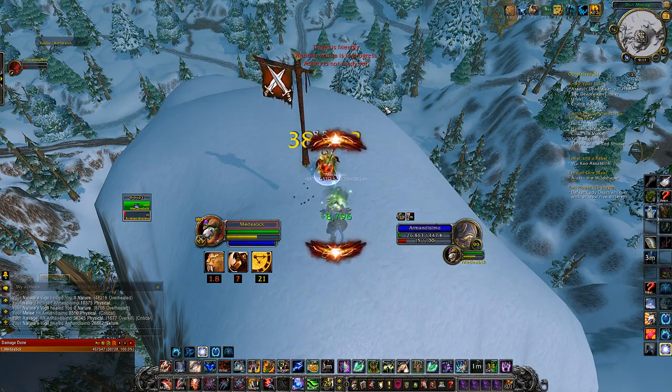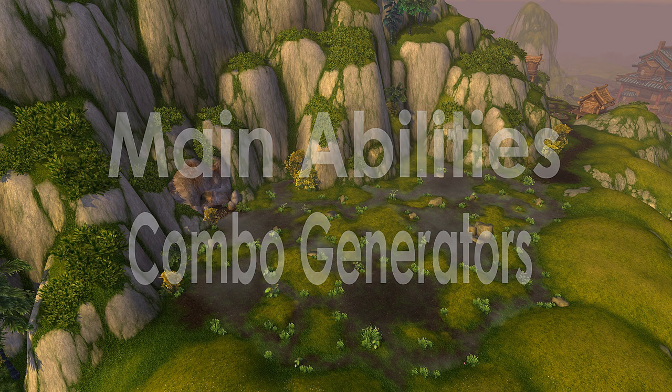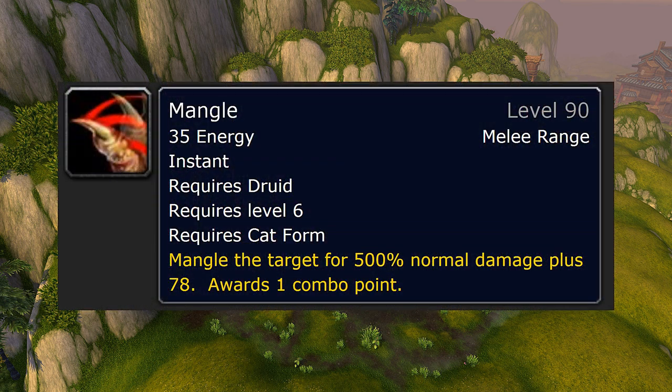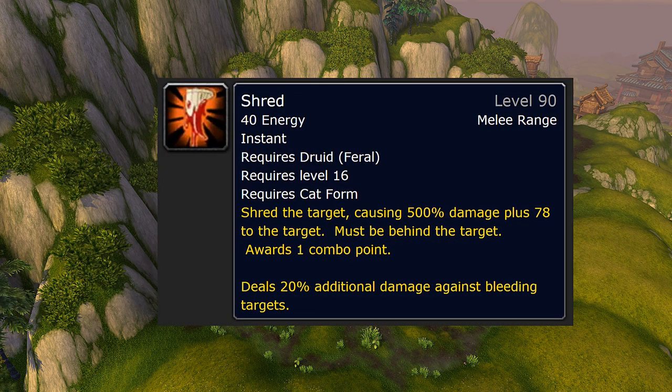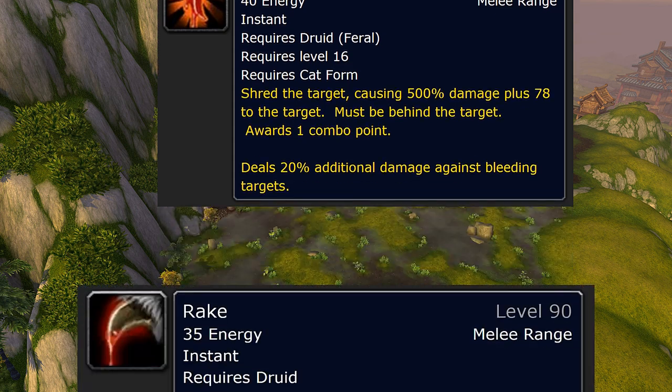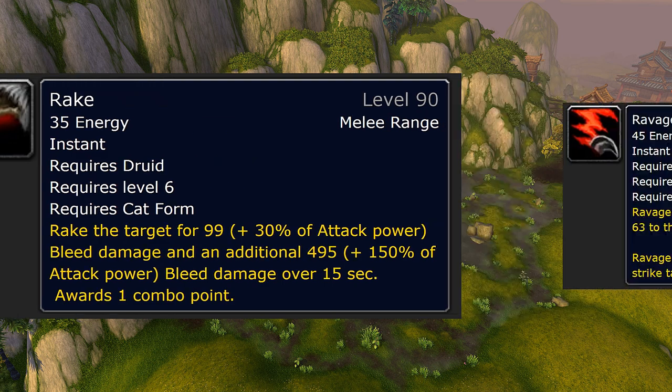Let's see Feral main abilities. Pause at any time if you need extra time to read. Mangle — this will be your main damaging ability when you can't get behind your target. If you can, then you want to use Shred. They are roughly the same energy cost and damage, but you will get an extra 20% bonus to bleeding targets. To bleed them for bonus damage, you have Rake. You want to keep this up on your target at all times, and it will also generate a combo point.